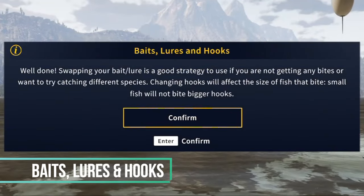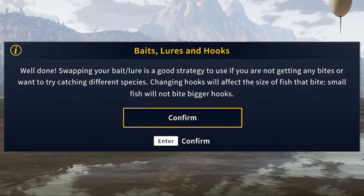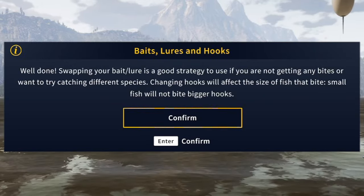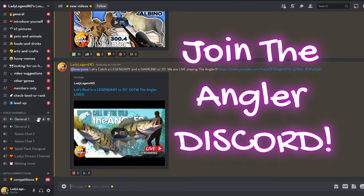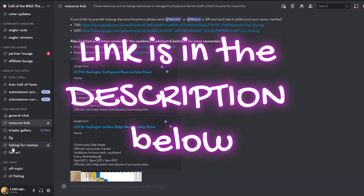Swapping your bait or lure is a good strategy if you are not getting any bites or want to try catching different species. Changing hooks will affect the size of the fish that bite — small fish will not bite bigger hooks. This is a great opportunity for me to direct you to the Angler Discord. You definitely want to join the Angler Discord, and I will leave the link in the description below.